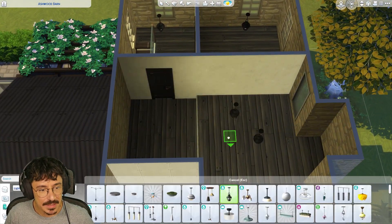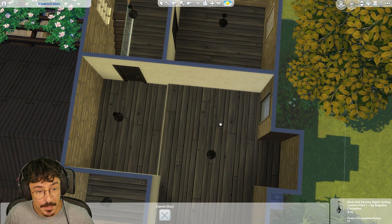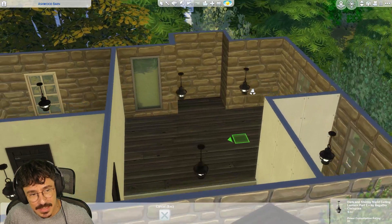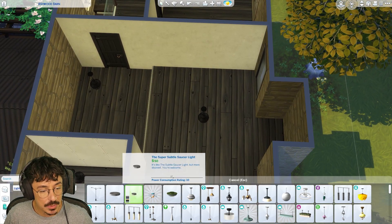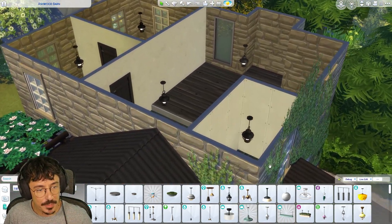I do need two of these lights in this room because it is a little bit darker. In fact, I might even put three of these lights in. I'm going to put you in the middle and I'm going to do a cheeky little saucer underneath this one here. There we go — beautiful. That one there would just brighten up the room a little bit more.